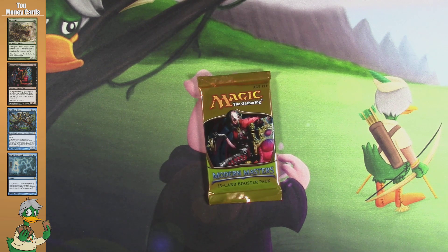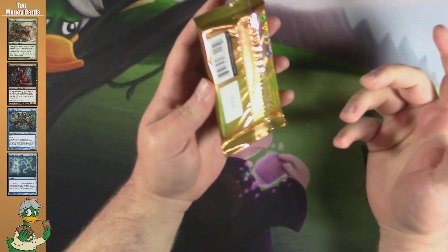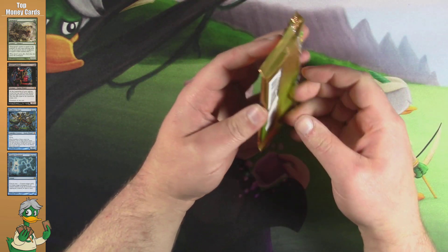I've opened many, many packs of Modern Masters. I think I've earned it, personally. So we gotta get it. There's nothing else to say, guys. We need to get the Tarmogoyf. And, you know, maybe there's a Foil Dark Confidant in the pack too.